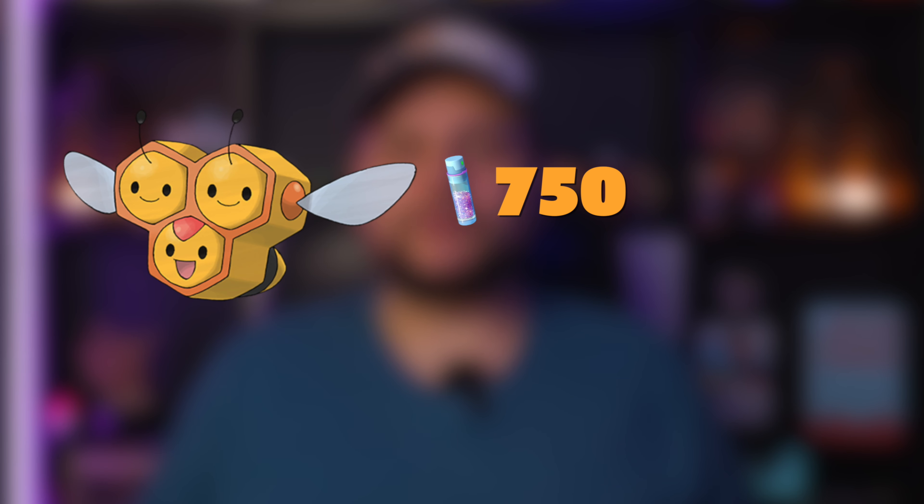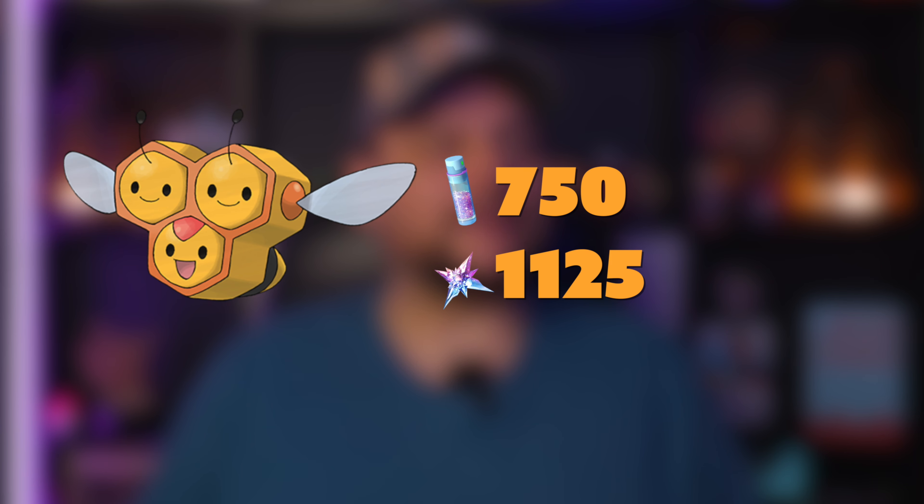Combee is also a boosted Stardust catch and will be a common spawn during this event. Each one gets you 750 dust, or 1,125 Stardust with a Star Piece. Either way, catch every Combee you see to get as much dust as possible.